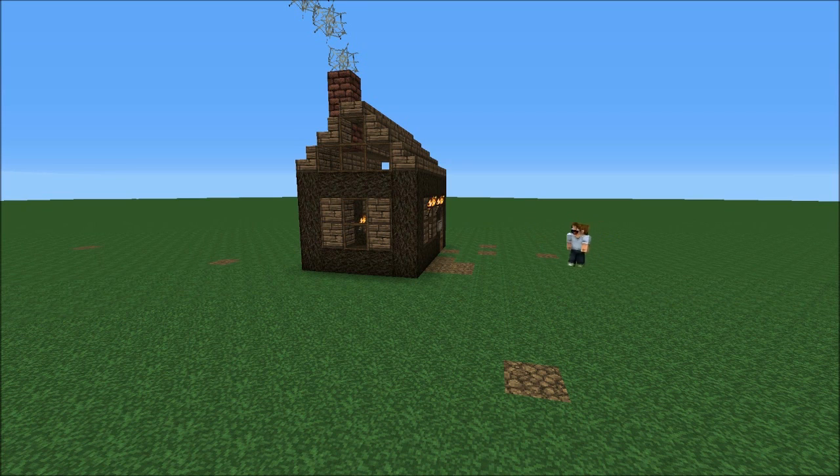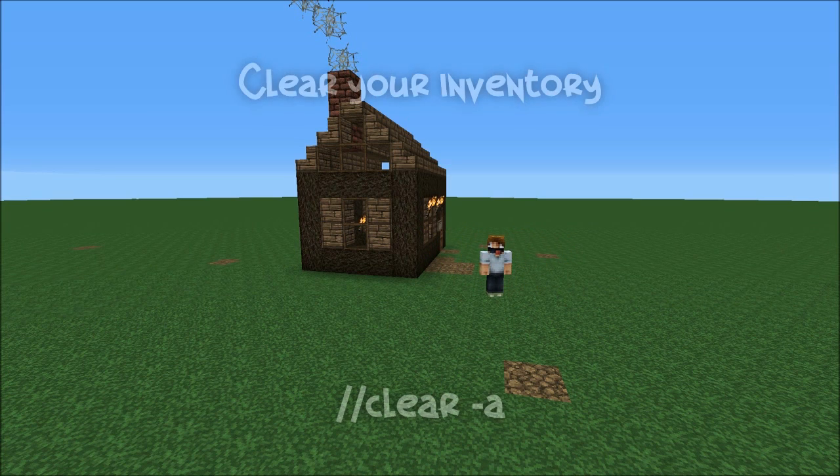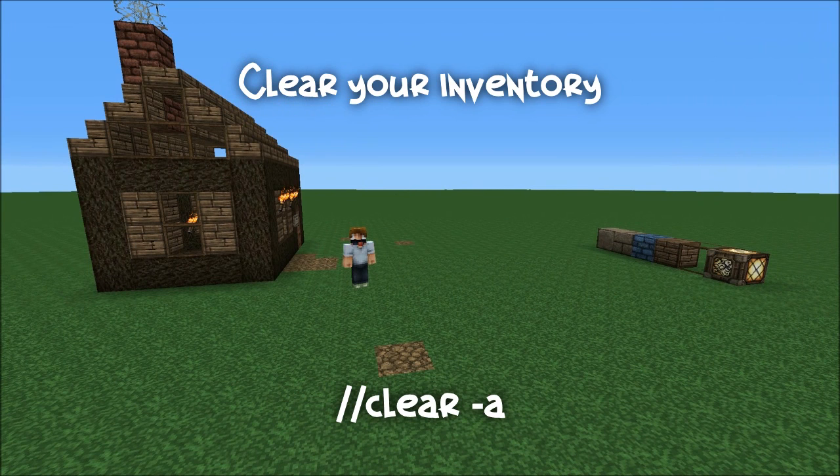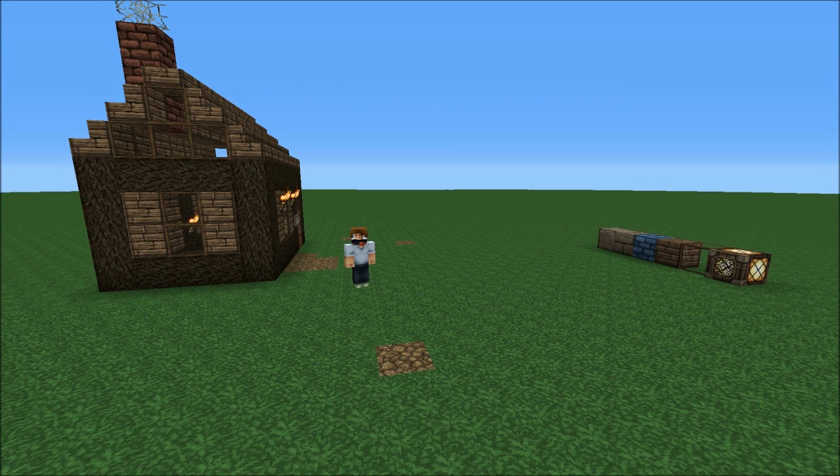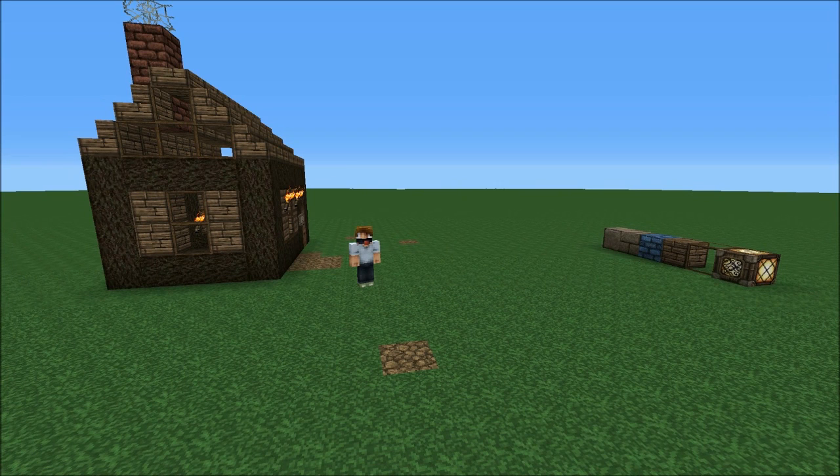Just one last command: the clear command. This is just //clear -a, which clears all the items out of your hotbar and your inventory. I find this very helpful after going through maybe deleting something in World Edit that might take up a lot of inventory space. Just //clear -a, and that should do it for basic building commands in World Edit.